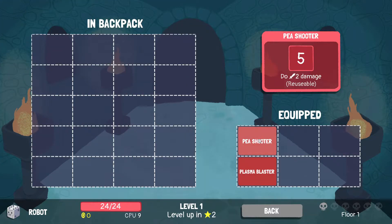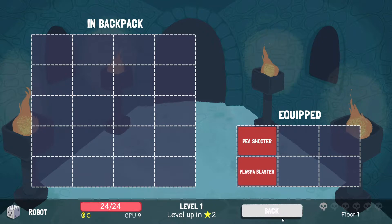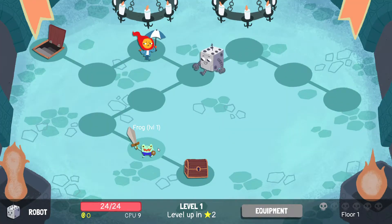We can look at our equipment before the first battle. OP Shooter — does two damage, reusable, maybe better once upgraded. Can't right-click to see upgrade previews. Plasma Blaster — I like this one a lot. It gets a lot stronger as you get more dice. Let's try to unlock some new equipment first.